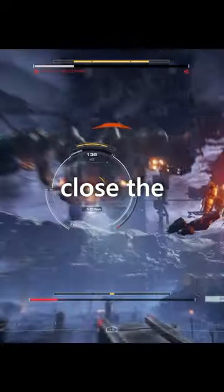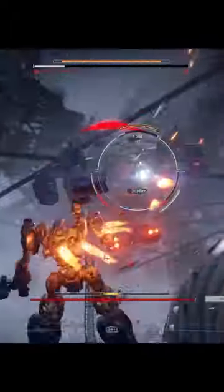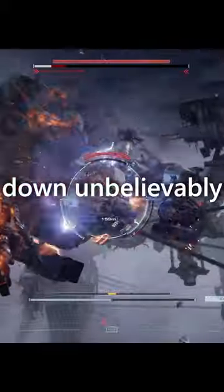Keep trying to close the distance — fly up, use the left stick to click in and fly towards it as fast as you can, and keep swinging the sword at it. You should be able to take it down unbelievably quickly.